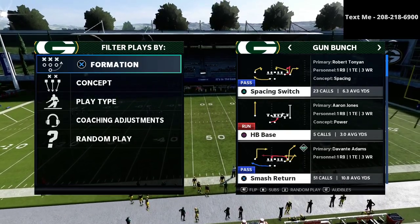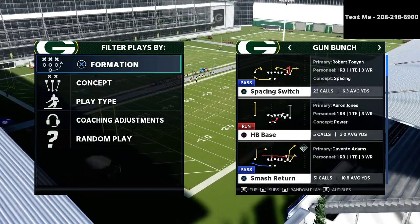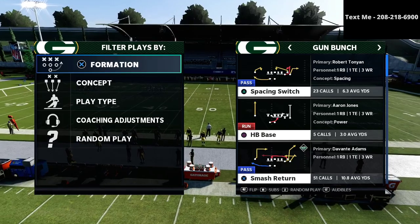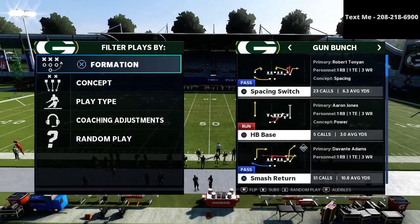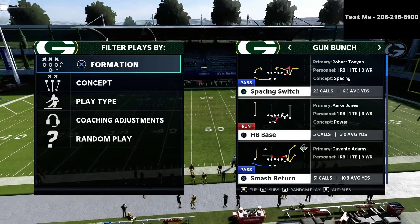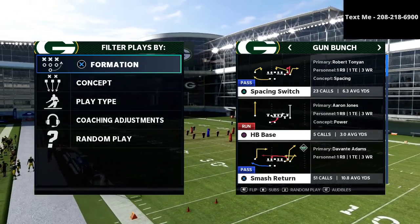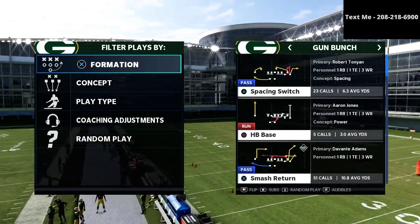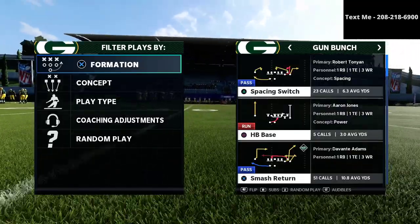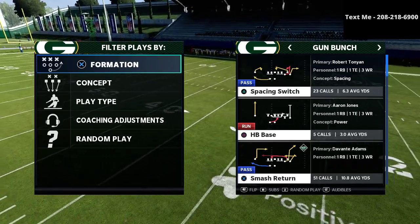In today's video we're gonna be breaking down a defense, a little excerpt from my 3-3-5 wide defensive ebook. If you want to get the complete defense — the exact defense that I run in money games — in my opinion it's been the best defense all season long, running it since June of 2020. That 3-3-5 wide defense is available for literally just $15 in the description.